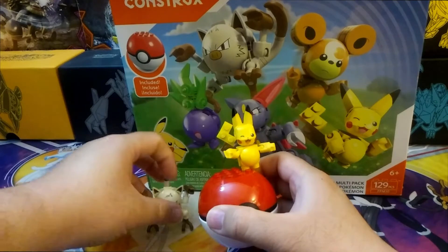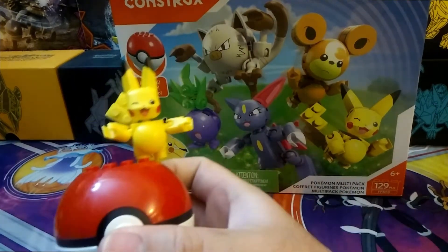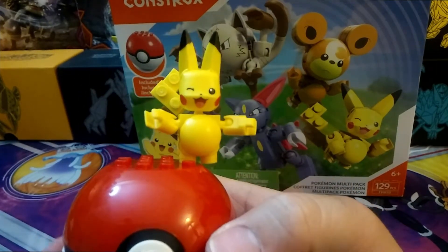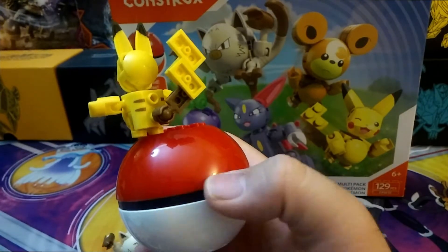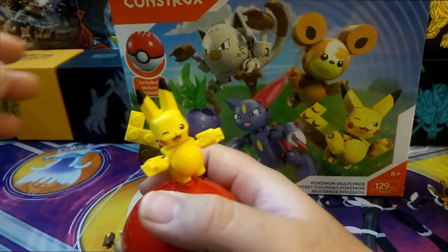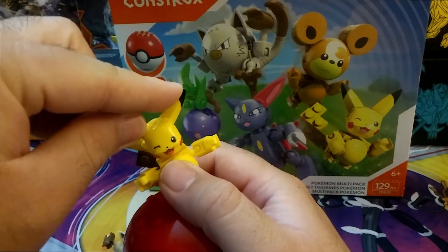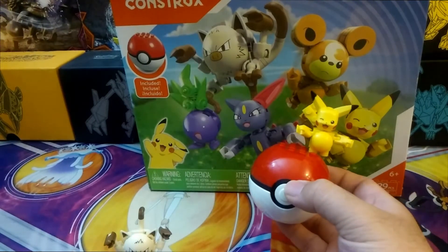We have the Pikachu and the Mankey all finished up. Let's take a look at the Pikachu first. As you can see, he's got a winking eye — looks very happy. Got a nice tail there on the back, and you can move his ears. It's pretty cool. Looks just like the one on the box.